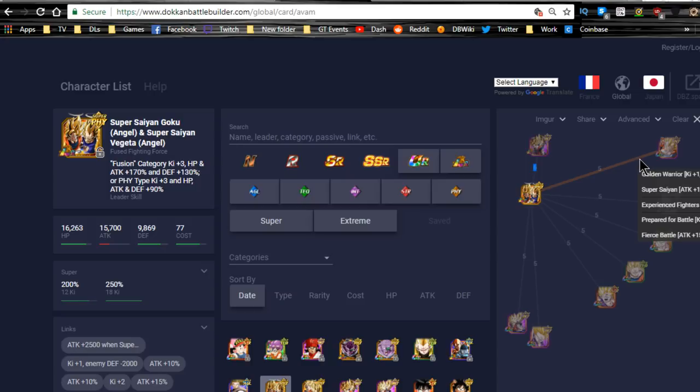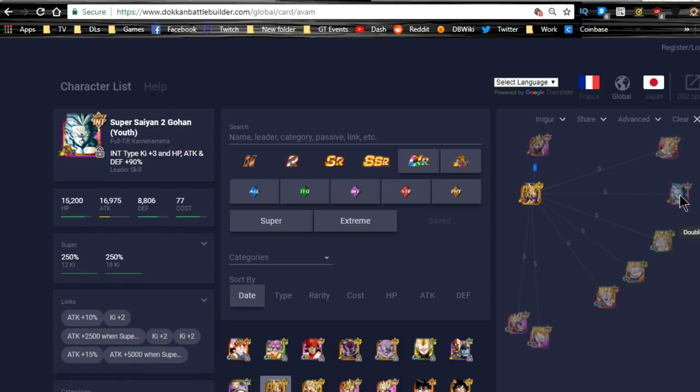He drops Experienced Fighters and gets Fused Fighters when he transforms, so he drops the attack buff for a key buff. LR Gohan links for 2 Ki, a 15% plus 25% attack buff, and a 7,500 flat attack buff — these guys link really awesome together.